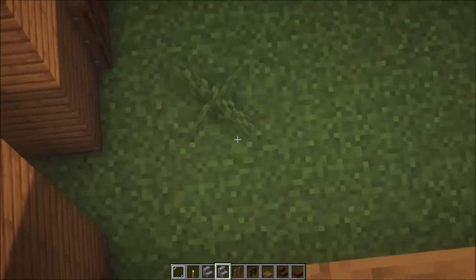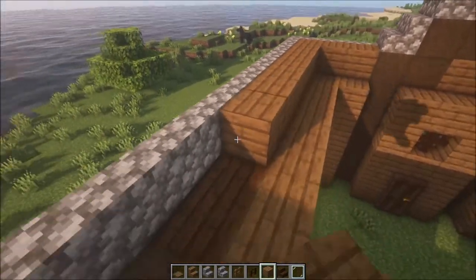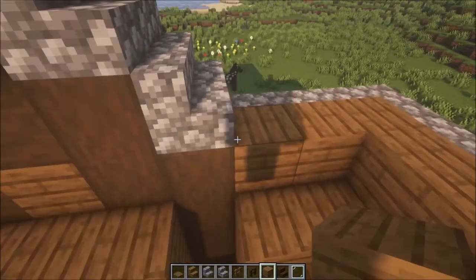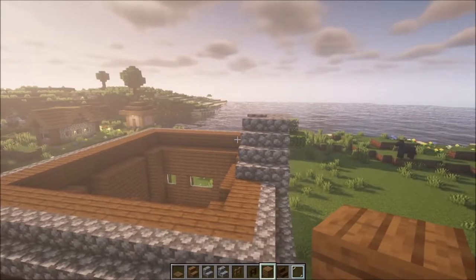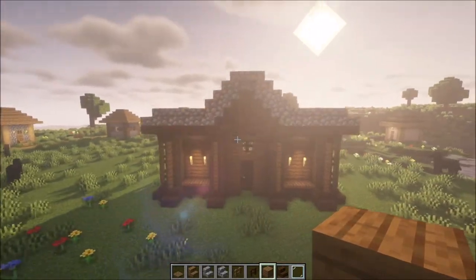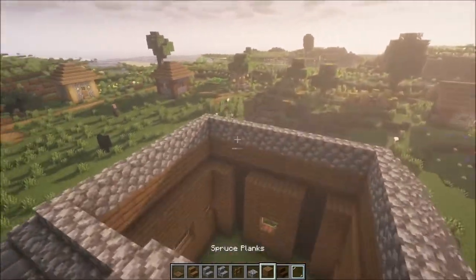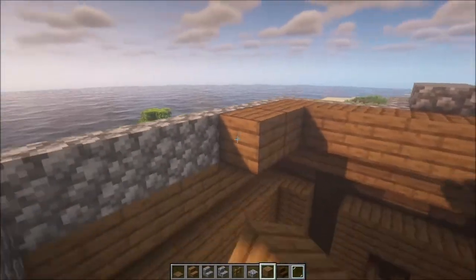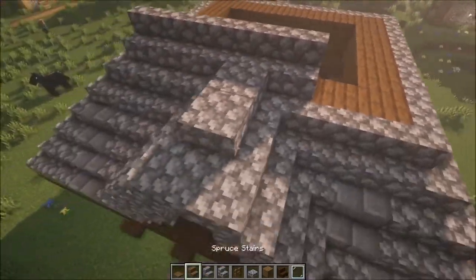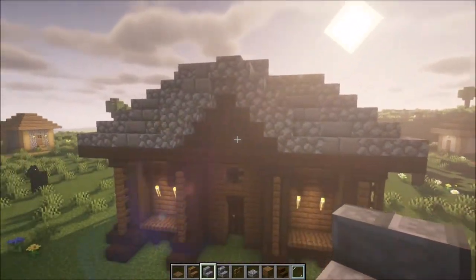After you get the first row in, you want to add some planks on the back side — that way it's much easier to get the roof done. Go up until a suitable point, connect all of these, and then add some slabs on top of these two blocks, and then one more row on top. After that, cover it all with some slabs and a couple of stone slabs. As you can see, I mixed in some stone bricks as well, which adds more depth to the build.